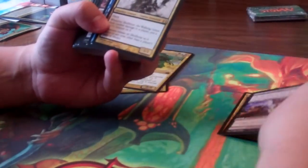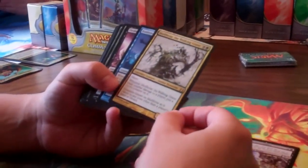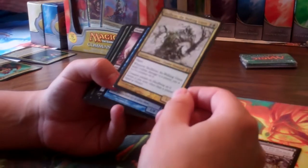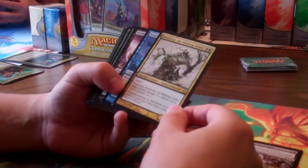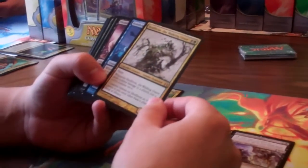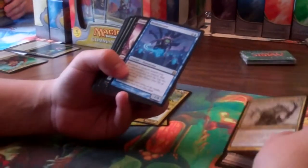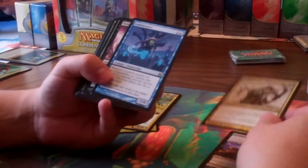Then we got Ninjutsu Grave Robber and Skullbriar. I'm really looking forward to picking up the large foil oversized version of him at the release events this weekend. I definitely think he is a little underestimated right now as a general. There are multiple ways to get him out and attacking on turn one, which is huge and insane in EDH. So start picking up that card — or even a foil — because it's going to cause a lot of problems. I think you're going to see a lot more of him once people start to take advantage of his early drop ability.